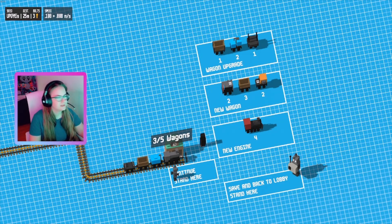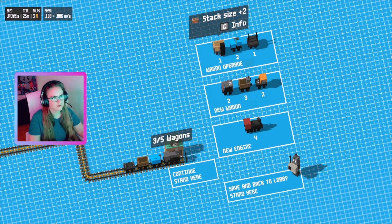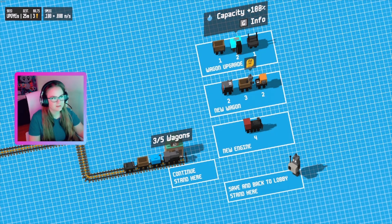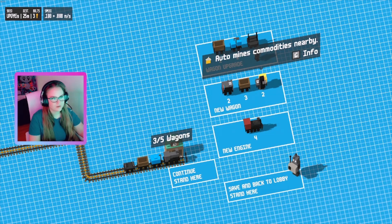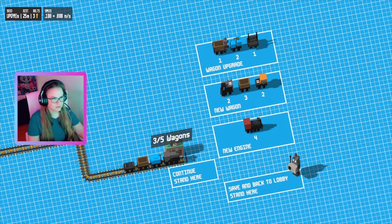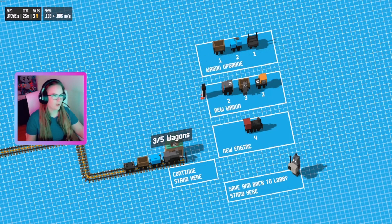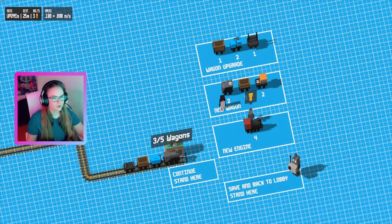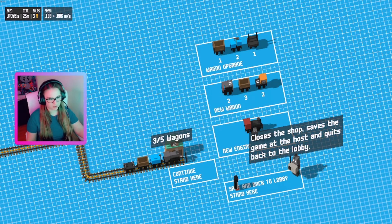Here's where you're going to buy your upgrades — at the top left corner you can see that I have three bolts. Options include: stack size increase for two bolts, capacity for the water for two bolts, crafting speed for one bolt, auto-mines commodities nearby, stores raw materials for the crafting wagon, and produces dynamite. Dynamite is really useful because there are two different kinds of rock — the brown one and the black one. The black one you can't go through, but you can dynamite it to clear a path. You can stand on the train to continue or save here and go back to the lobby.